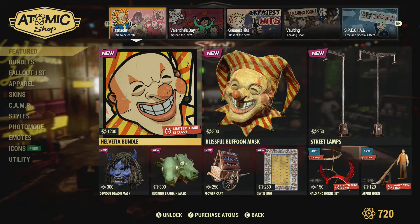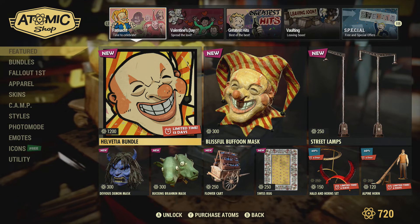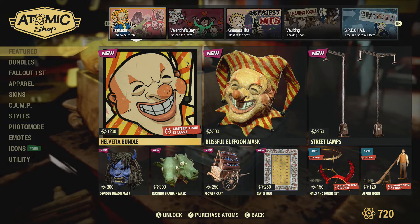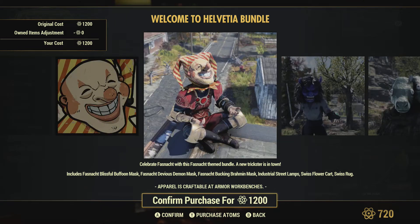Today we have Helvetia. As you probably all know already, Helvetia started this week for those that want to jump in and play that. So we have a bunch of bundles. We have a Fashion Art Blissful Balloon Mask, a Fashion Art Devices Demon Mask, a Buckingham Brahmin Mask, Industrial Street Lamps, a Swiss Flower Card, and a Swiss Rug.